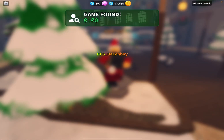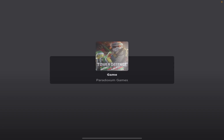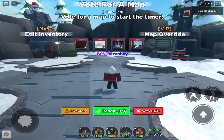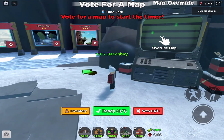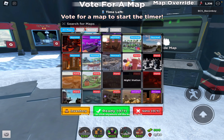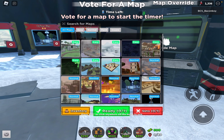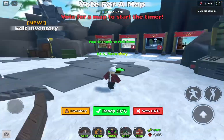We're gonna test out the Elf Camp tower. Wait — is my inventory even set up right? Apparently you can do solos now, which is awesome. A game was found — the loading is really slow though. Okay, let's see the Christmas maps. There are quite a few Christmas maps, and a lot of them got updated. Let's do one of the Christmas maps and test out the Elf Camp.